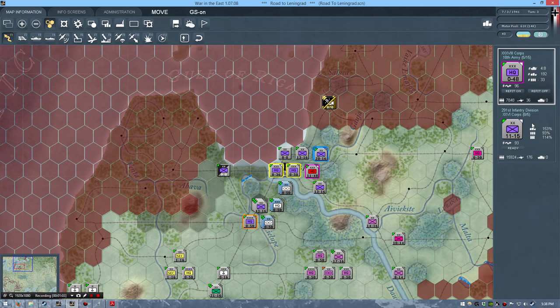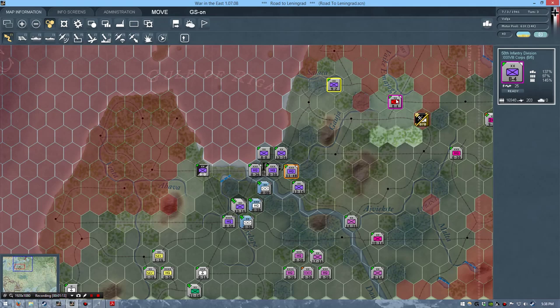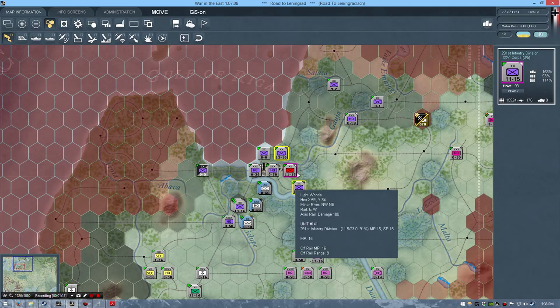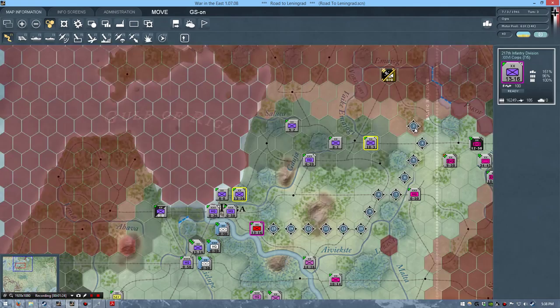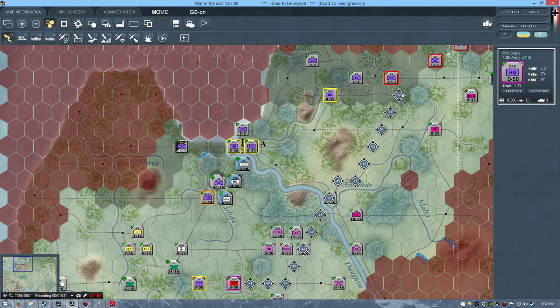At some point in the game — and this is a pretty simple, small scenario — once you really get into the game you'll be looking at scenarios with a ton more units. Once you get into those situations, one of the things that helps is having a routine for how you do your movements. What I'm doing along the front is trying to move units from one side of the map to another as the game goes on.